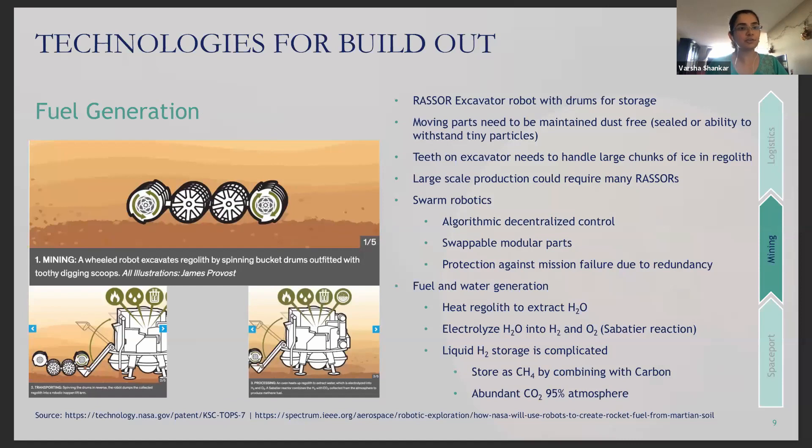Moving on to fuel generation — Martian regolith could be used as a source of oxygen, hydrogen, and water. The RASSOR excavator consists of tooth drums on the periphery and hollow drums for storage in the middle. As the tooth drums rotate, dug-up regolith gets loaded into storage drums. The current concept doesn't handle large chunks of ice likely to be encountered in regolith, which remains a problem to be solved. Thinking ahead to large-scale production, we would likely require many such RASSORs, and swarm robotic systems with decentralized control would protect against failure through redundancy.